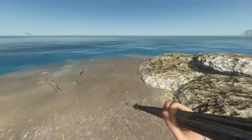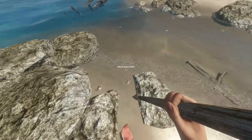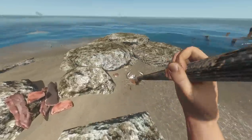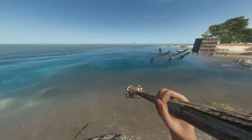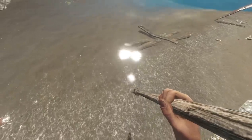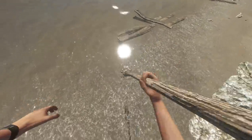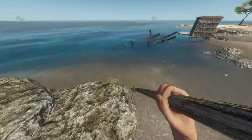Alright, so this is the crude spear. Basically, what you can do with this is — if we go over here — you can hunt crabs and sharks, as you can see right there, and as well as fish. If you go up to the crab, make sure you target the crab and then just hit it, and it will give it to you. Just left-click again to put it into your inventory.